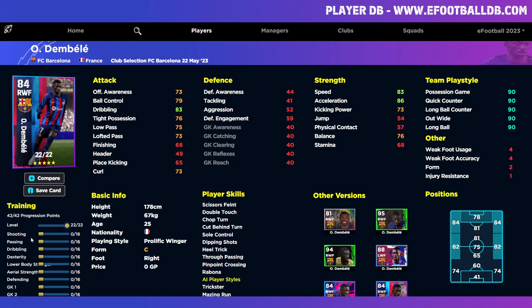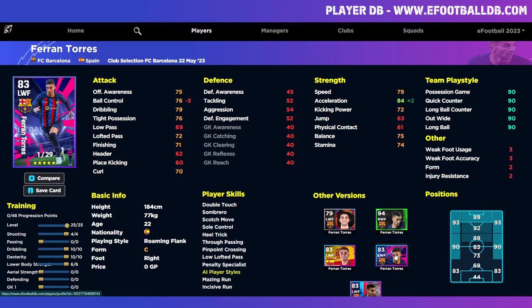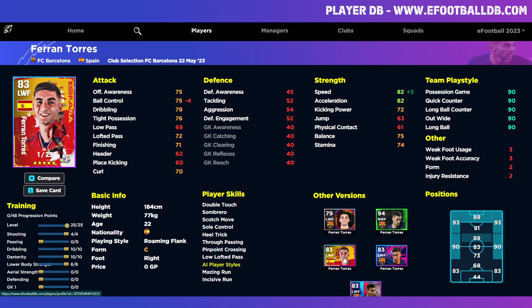Dembélé is in a similar situation — training for pure pace and power, you can get his dribbling to 90 very easily and speed to 95. His stamina is sometimes an issue but 90 speed with 75 stamina is more than enough for a winger, especially playing wide. I'd train him as a dedicated flank player — either off the bench or giving him 60-70 minutes. The only difference between the eFootball Championship Pro card and this new one is that this one had better ball control and dribbling.